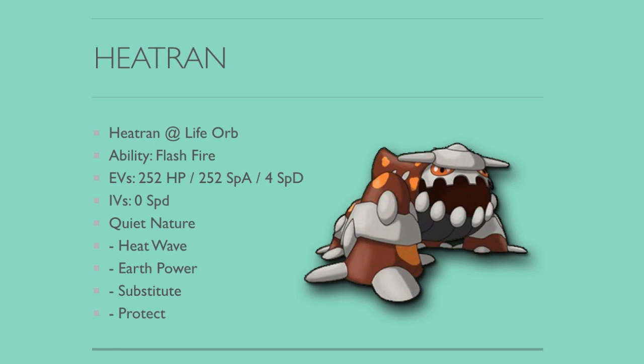Next is Life Orb Heatran — also a pretty simple EV spread of Max Special Attack and Max HP. On Trick Room teams you just want to get as much damage off as possible, and there weren't any attacks I really needed this Heatran to survive beyond what Max HP already covers. I went with Heat Wave, Earth Power, Substitute, and Protect. In retrospect, Flash Cannon might have been better over Substitute, but the nice thing about Sub is you can set it up against teams that try to double protect against you, especially on that last turn of Trick Room, and Heatran is already relatively difficult to KO by itself, so getting a Sub up was really good.